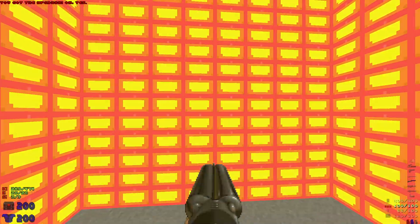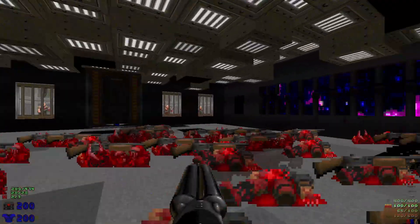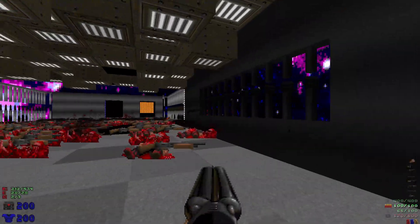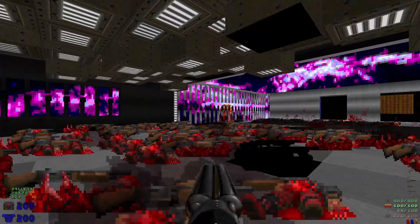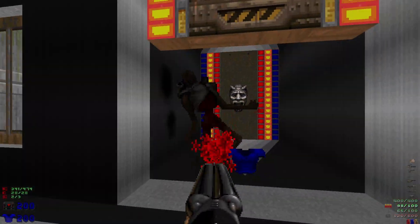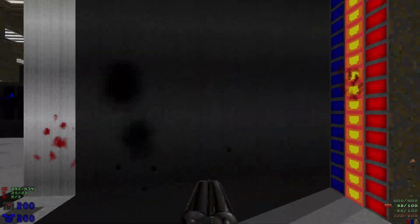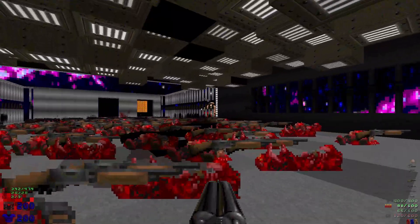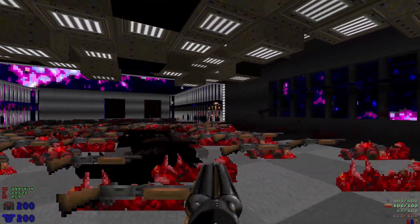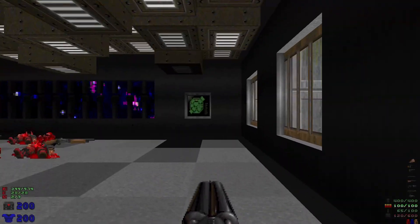There should be a BFG in here — there we go. Let's hit this switch; that's gonna crush all these guys. Let's open the door, take out the revenants, grab the mega armor if you can, and then watch those cyber demons get crushed — down they go.